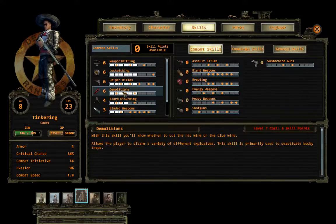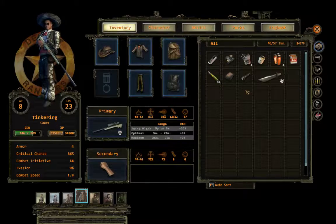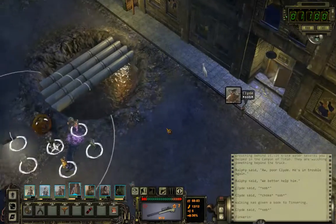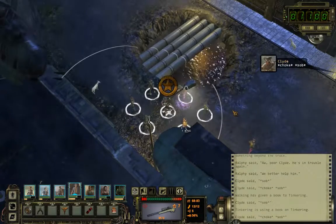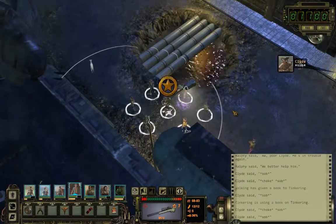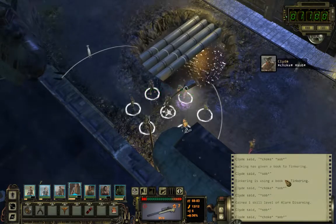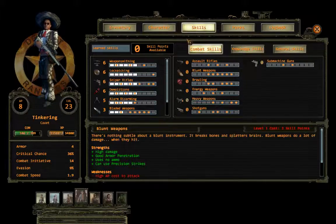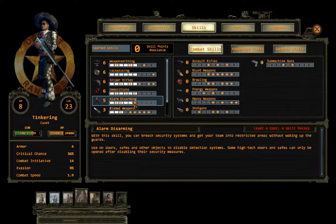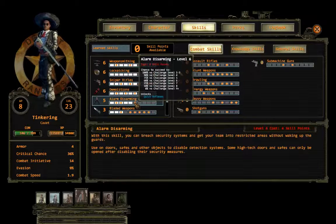So what's the level? 4? Yeah, perfect. BAM! So now, what's your status? Alarm disarming level 5, and level 6 will give us quick reflexes.